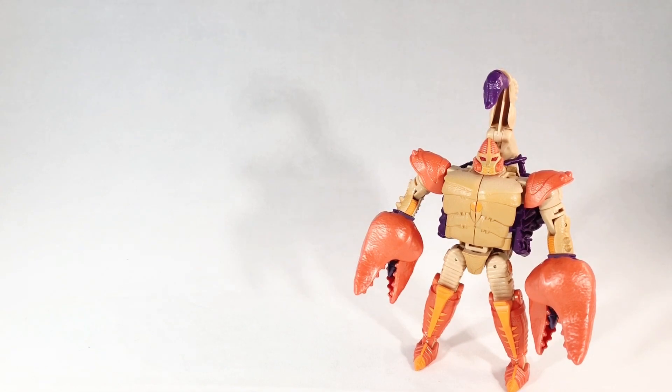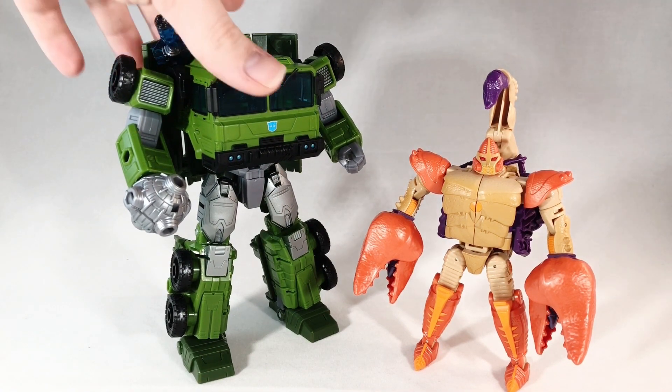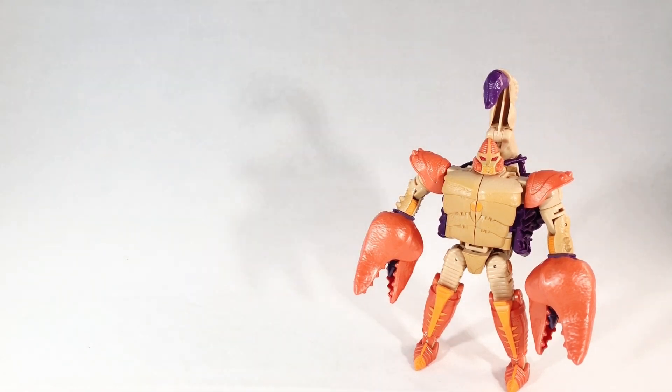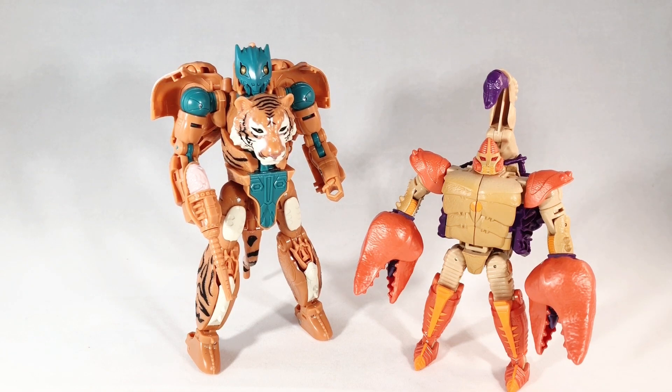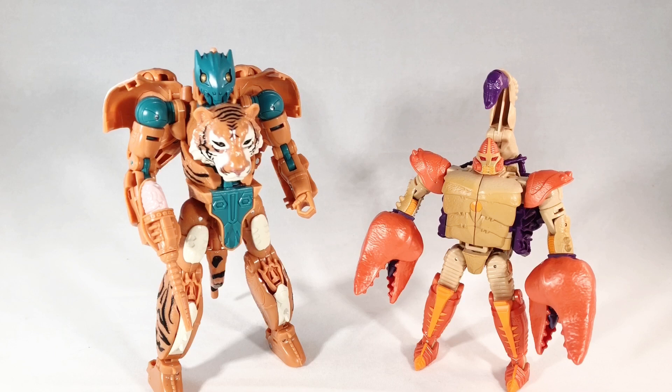Here he is next to Legacy Voyager Legacy Bulkhead. I'm really loving what Legacy is doing — taking people from all these different universes and just having them come together. Really nice. Here he is next to another Pax Force figure, Mutant Tigertron. Looking very good next to each other. Love the different oranges. They both go on the shelf with my Chakra.